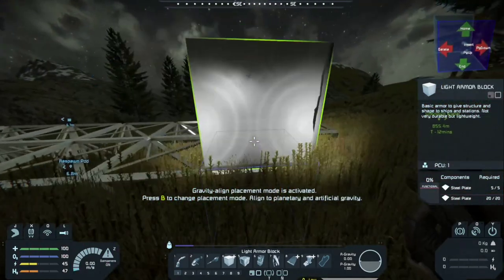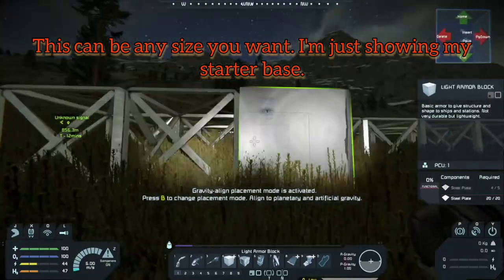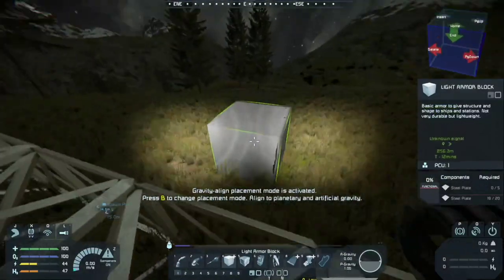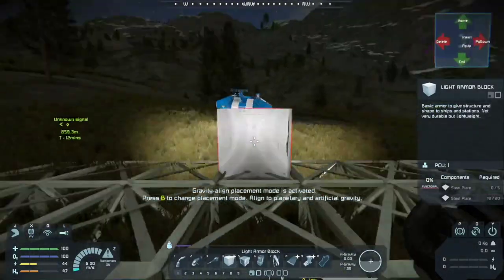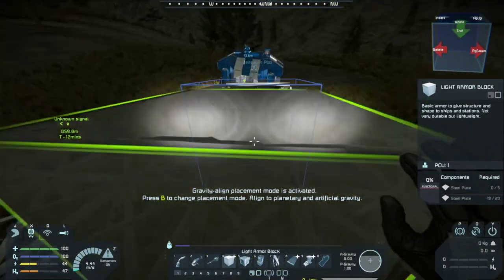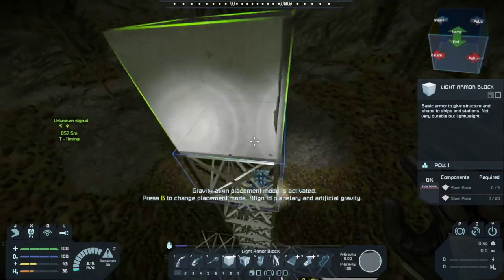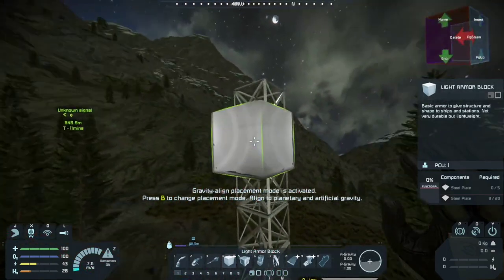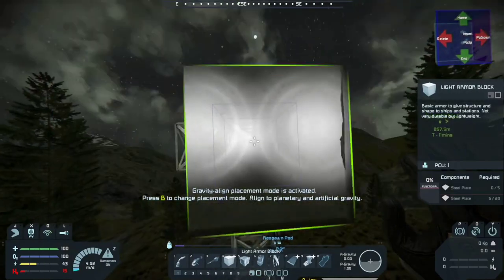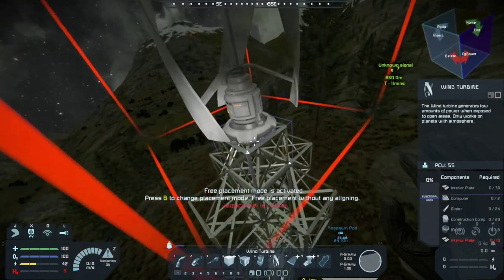We get the foundation laid and can walk on it from the back side. Next we go up — we're only making one tower but going up about ten blocks. To rotate blocks on PC use Insert, Home, Page Up, Page Down, Delete, and End keys. On console it's different. Use gravity align to keep things flat. That's the start of your base.